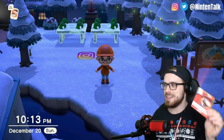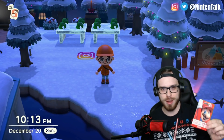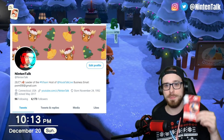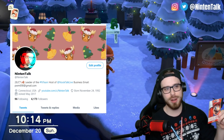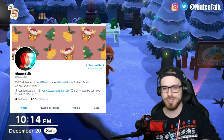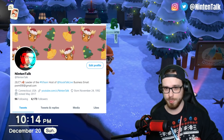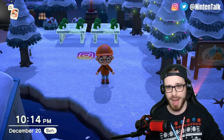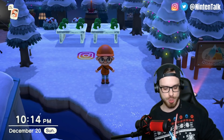The next $20 eShop card is going to someone over on Twitter. Head over to Twitter — it'll be the pinned tweet. All you have to do is follow me on Twitter, retweet it, and then comment a friend. You'll see the instructions there. By the way, to enter all of these you have to be following me on whatever platform it is — Instagram, Discord, Twitter — all the rules will be in the pinned tweet.